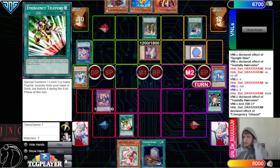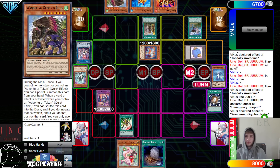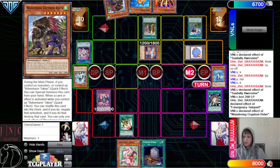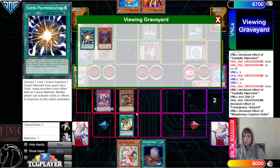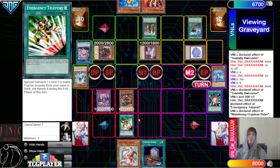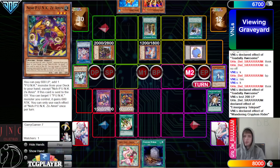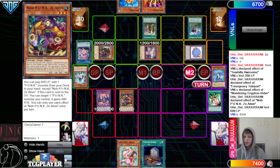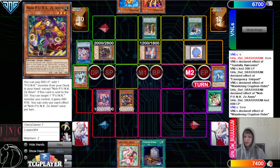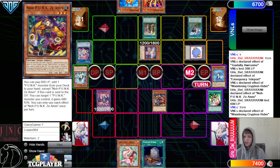Main phase two, activate E-Telly. They're going to chain Griffin. They had to have done that on purpose — otherwise they could have activated E-Telly in battle phase, summoned Z-Ammen in main phase two, paid 600 for free Z-Ammen, and then chained Griffin to summon. But we'd at least get this to go through. They're going to end up activating Griffin Rider on the Z-Ammen to stop it.